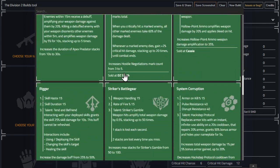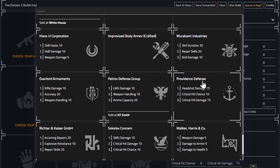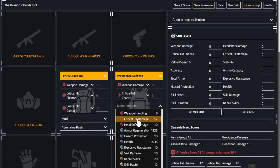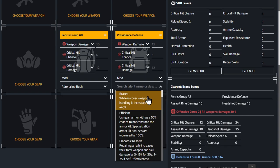We'll go with three pieces of Providence because it gives you headshot damage, crit hit chance, and critical hit damage. It's the easiest kind of DPS build — the crit hit chance and crit damage. It's baby's first DPS build. The same way the skill build teaches you how skills work, this is your first DPS build which teaches you how DPS works.